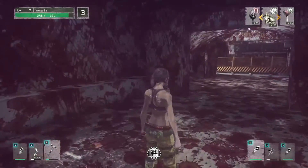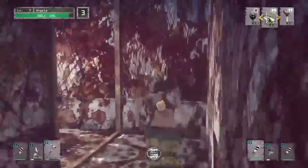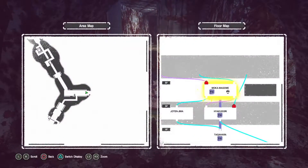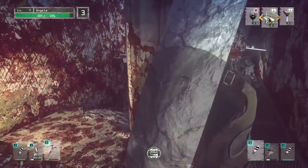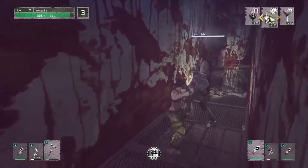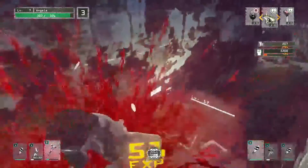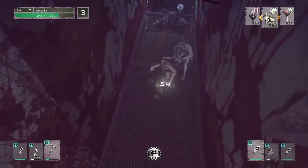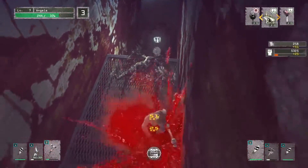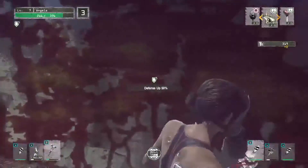I haven't been to this floor yet — I think I've been here once, but I didn't explore the whole area. I need to find the way forward. Again, you can see once they start doing that swing, you really can't stop them. Health will regenerate on its own, but you can also eat food for a quicker burst.